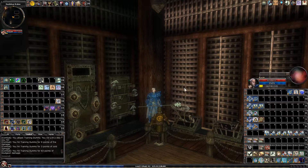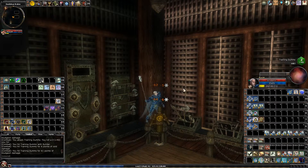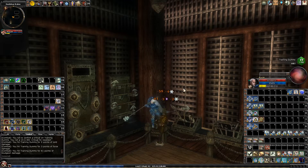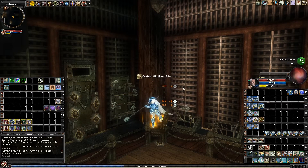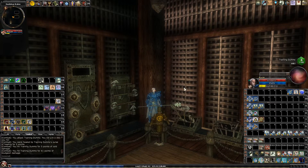So basically now if in the middle of attacking I would like to suddenly move to one of the other things, all I do is hold down the special key and I'll use that special attack. Anyway, this is a way to get much more mileage out of the same amount of shortcuts with a simple button you can add on. If you've enjoyed this video please like and subscribe. Thank you.